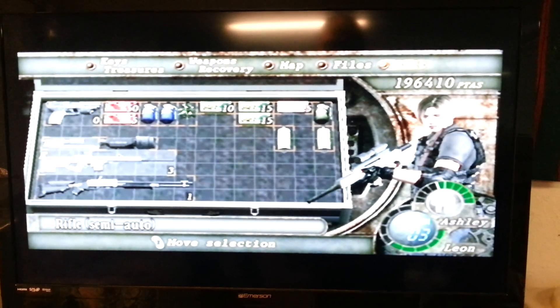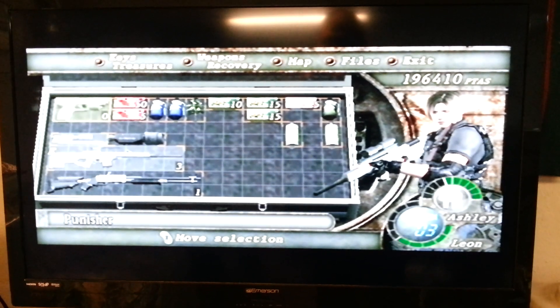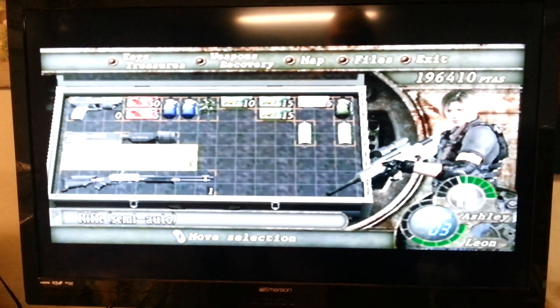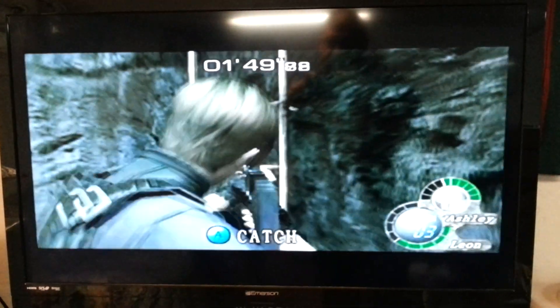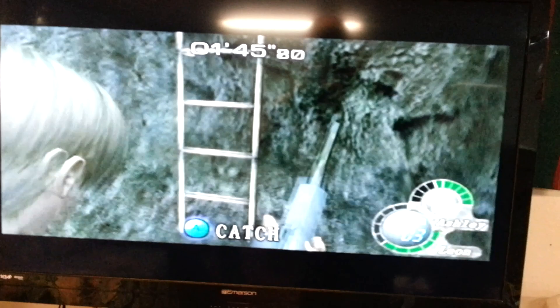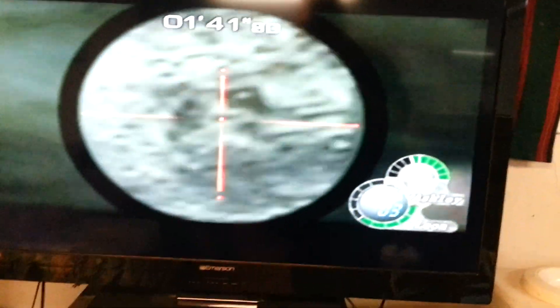It's at the very end of the game, and this is how you do it. You've got to jump down first, and then you have to go equip your scope and your rifle. It's equipped. And then go. Now she looks up. You've got to zoom in all the way.